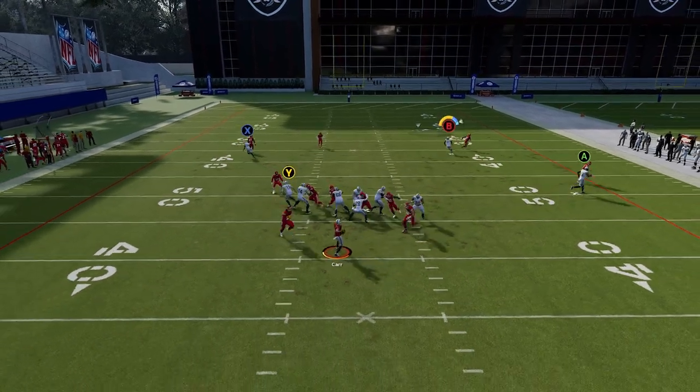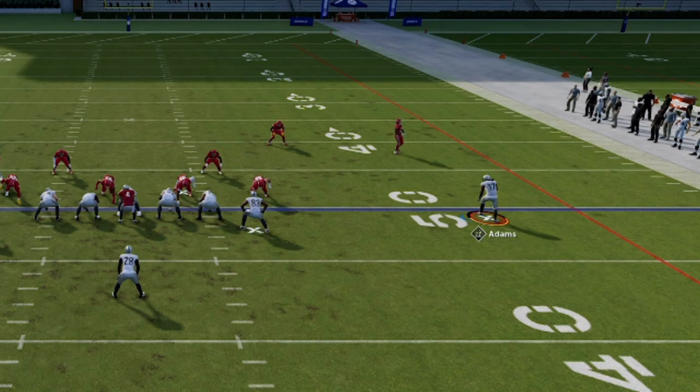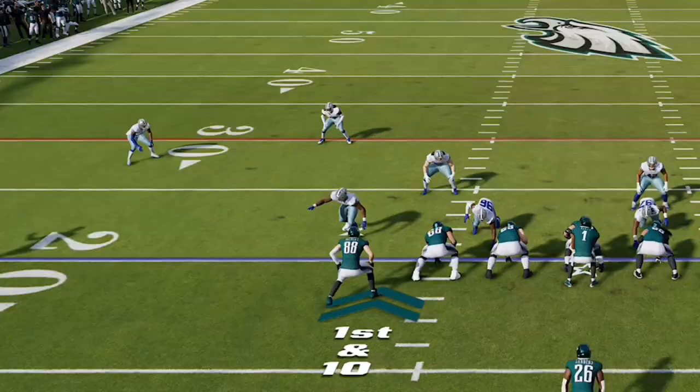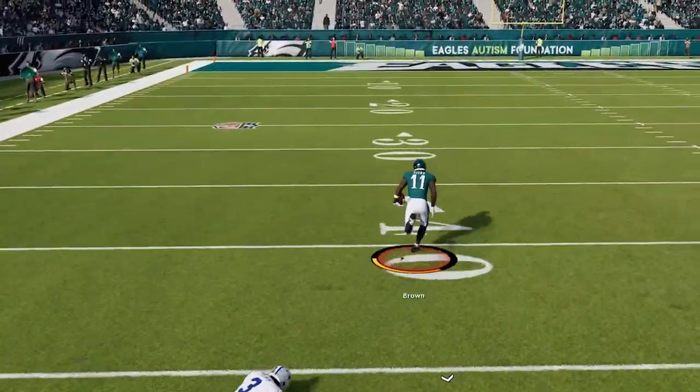You can run this route from a stationary position with some success, but if you motion the receiver out you'll get a more dramatic reaction — the cornerback drops back pre-snap, giving the receiver much more space underneath and making the cornerback bite even harder on the double move. Obviously motioning this receiver out will eventually give away what you're doing, so I'd suggest making motions like this all game from this offense so your opponent doesn't pick up on it easily.